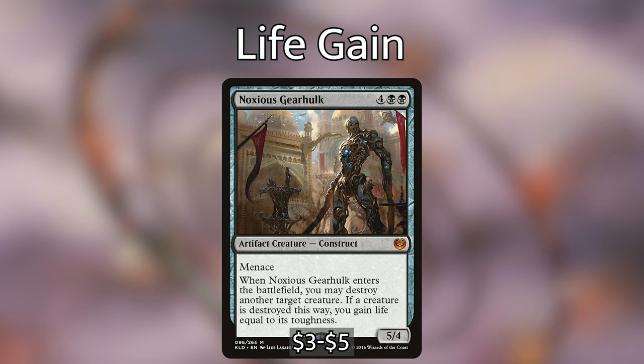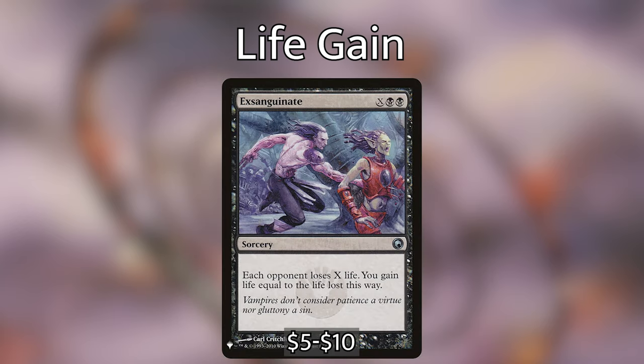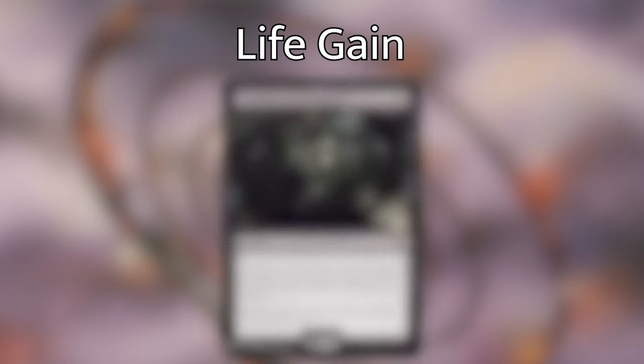Noxious Gearhulk, four black black for a 5/4 artifact creature Construct with menace — on enter, may destroy another target creature; if destroyed this way, gain life equal to its toughness. Erebos's Intervention, black and X — choose one: target creature gets -X/-X until end of turn and you gain X life, or exile up to 2X target cards from graveyards. Sanguinate, black black X sorcery — each opponent loses X life, you gain life equal to life lost. Even casting it at X equals four drains everyone for four, gains you 12 life, and Vito makes an opponent lose 12 more.